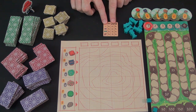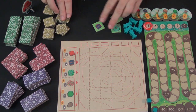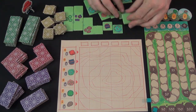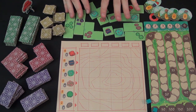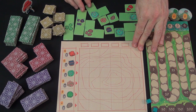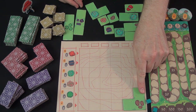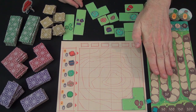Each round, you lay out a number of tiles based on the number of players. In a two-player game, you put out four single tiles, two long tiles, two L-tiles, and four two-by-two tiles. This is the pool from which players will draft — six tiles per player — but your ability to place them on the board gets squeezed over the course of the game. On a turn, you pick one tile and add it to your board.